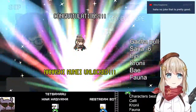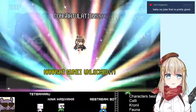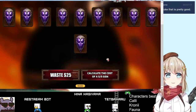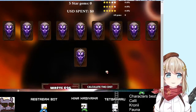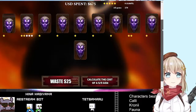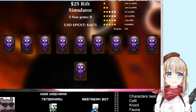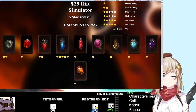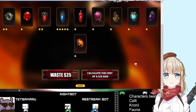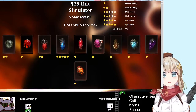Let's go there now. Let me go ahead and just get rid of that. We'll show this off. Waste $25. Calculate the cost of a 5-5 gem. Here we go, let's see what's going on. You gotta be kidding me. $1,000... $1,925. That's definitely more than before. I think the first time I did it was like $700, but now I'm at $1,925. Damn.